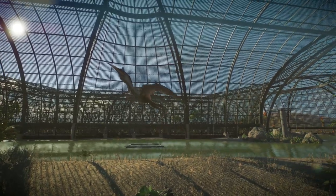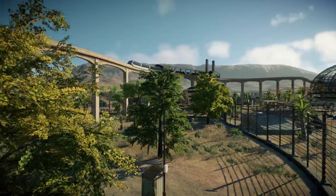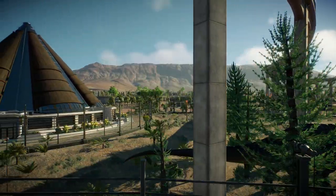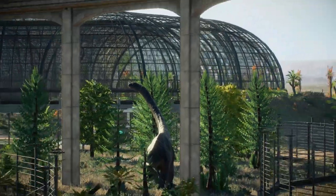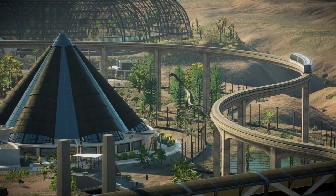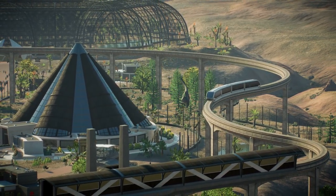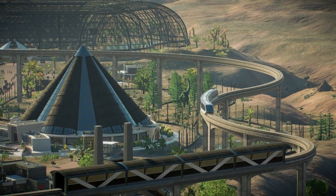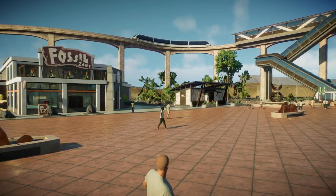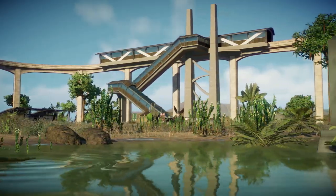Let's get back on the monorail and check out Main Street. On the way we pass through the Dreadnoughtus habitat - I put this guy behind the Innovation Center and all the amenities because he's so big he looks really imposing back there, and you can see him from pretty much anywhere on Main Street. They look so much better in the Dominion variant than they did originally - I wasn't a big fan of them to start with, but with that skin they look so much better.